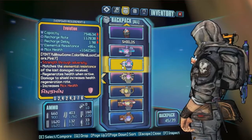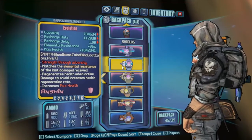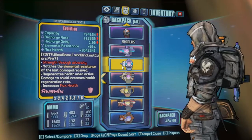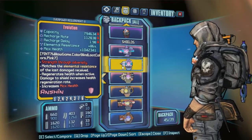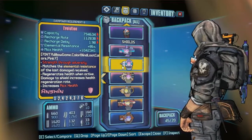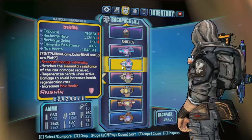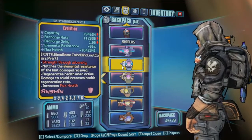Evolution — because you're going for a very healthy Axton. A lot of his health regen comes from percentage bonuses, so more health is actually beneficial. If you're going off the Grog Nozzle, less health is beneficial. But if you're going off percentage bonuses like Able and Preparation, more health is better. It also has 86% elemental resistance, good recharge delay and rate compared to its capacity — just a great shield in general.